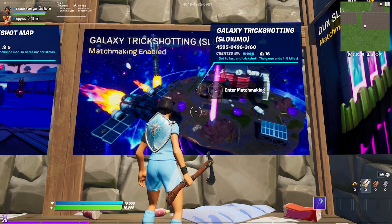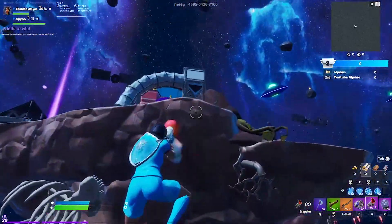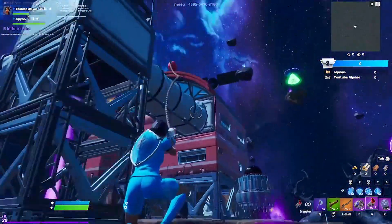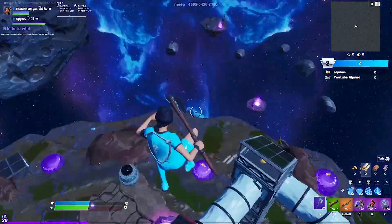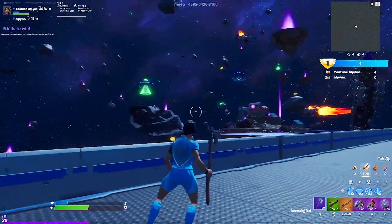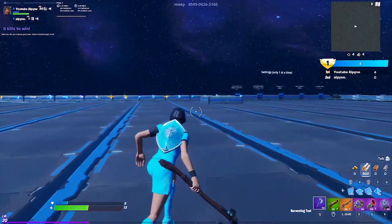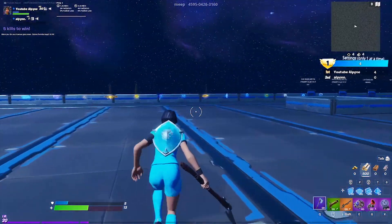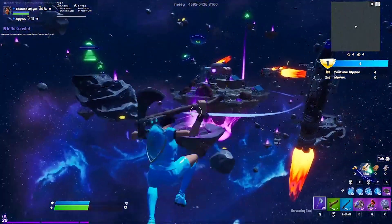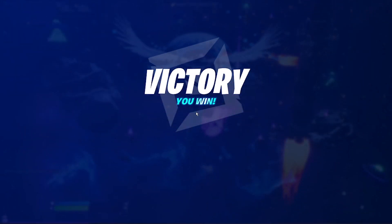Next up at number 2 is Galaxy Trickshotting by me. After the auto-start timer ends, you will spawn in this big galaxy trickshot map. There are items all over the place that you can use for your shots, but you need to first get to 4 kills. Once you get 4 kills, you can also go into the building zones in the corners, where you can build and get some other items for your trickshots. That was a pretty clean-looking shot on the number 2 map.